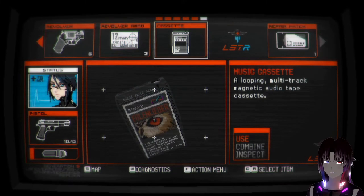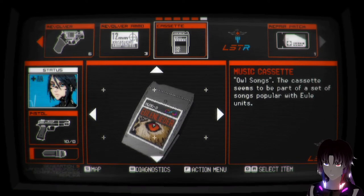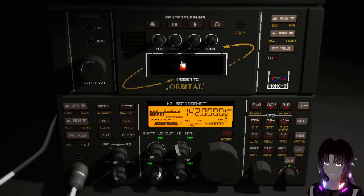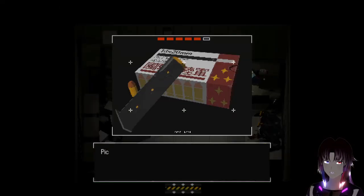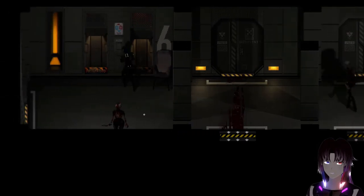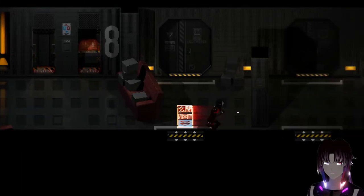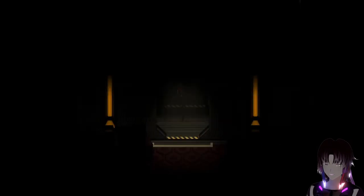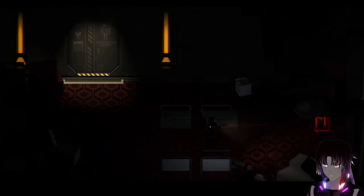We also got the cassette tape, like I mentioned. A looping multi-track magnetic audio cassette tape - owl songs. The cassette seems to be part of a set of songs popular with the Yule units, because they're called owls. You slide it in there and take note of the radio frequency because we'll need that. I'm gonna grab the ammo here because lord knows I'll need it. I'm gonna keep the pistol on hand first. We're gonna go back down to floor eight, and over here you need the flashlight module in order to do literally anything. You also need to fight stuff in here, so I apologize, but that's what you gotta do.